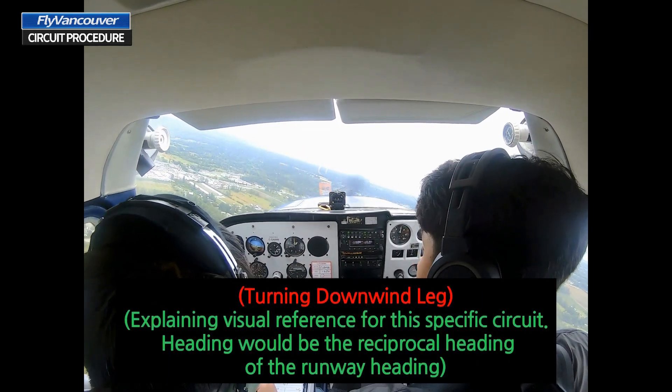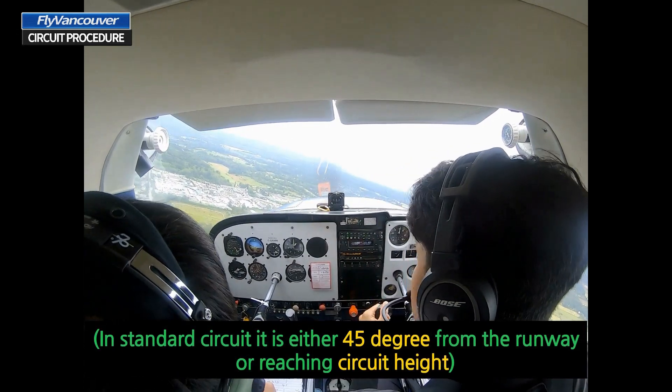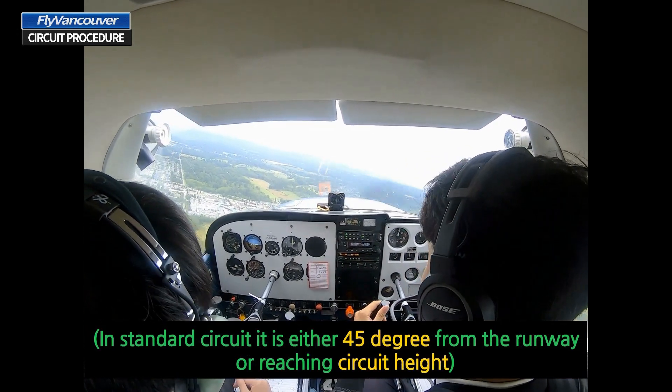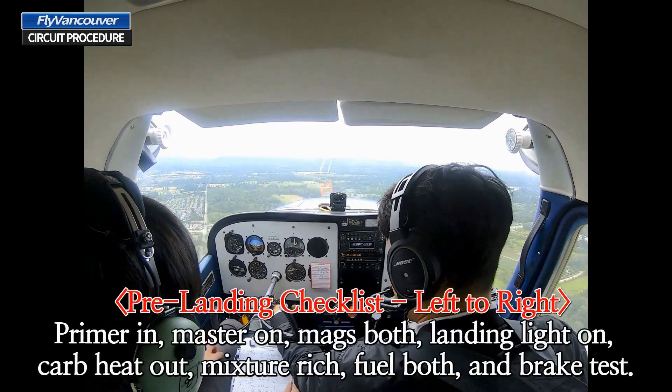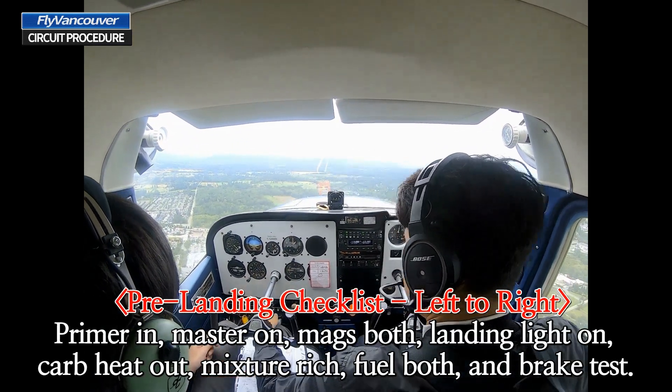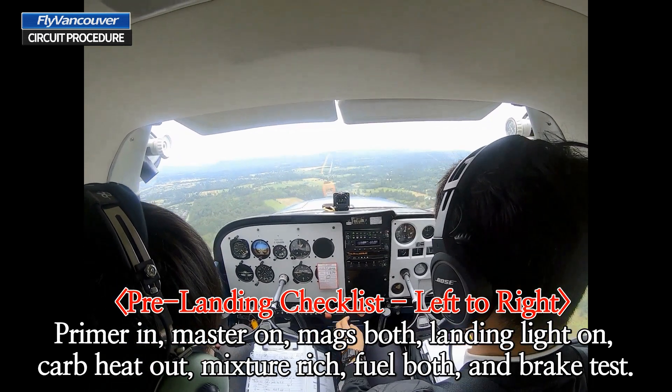And then turning downwind — do you see that white building there? Yeah. Okay, so we're going to fly towards that, and that's going to pretty much give us the downwind heading. Okay, so here let's do the pre-landing check: master on, primer in, master on, max both, landing light on, carb out, mixture rich, fuel both, and brake test.